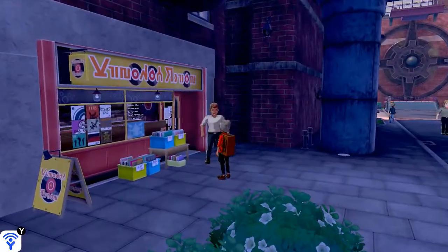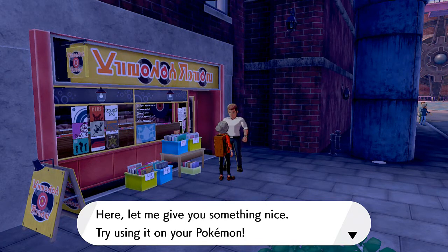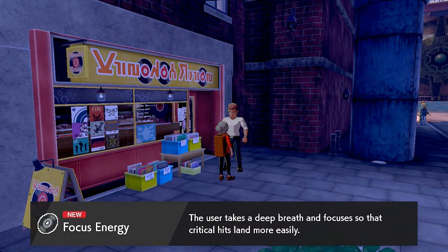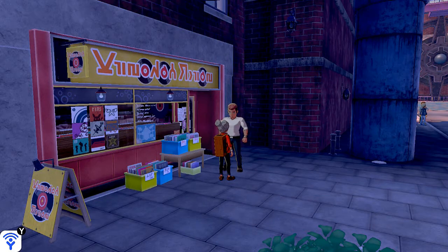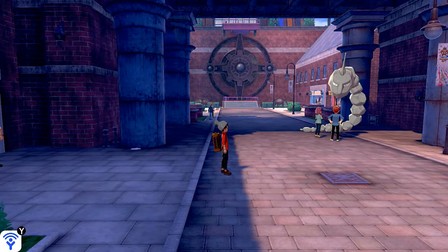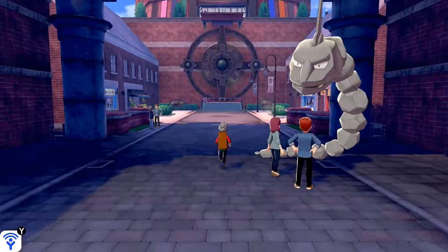I believe if you talk to this guy this is the TR shop. He gives you something nice: TR 13 Focus Energy, which helps the user take a deep breath and focus so that critical hits land more easily. TRs are vintage - you can use them to have your Pokemon learn rare moves, but they break after one use, which is also extra old school. It's taking you back to the first through fourth generation - I think they became unlimited after that.